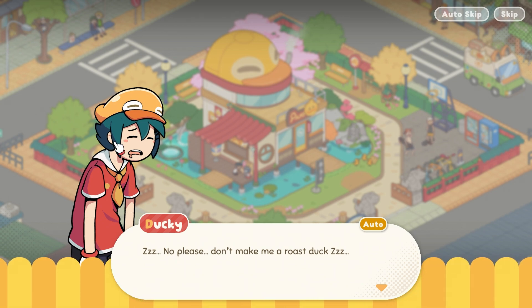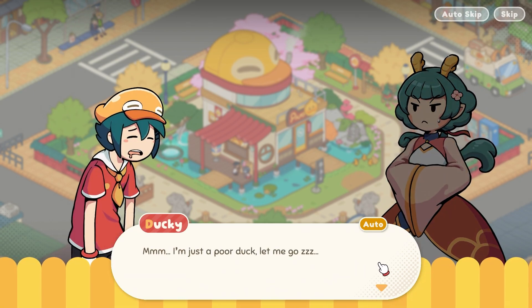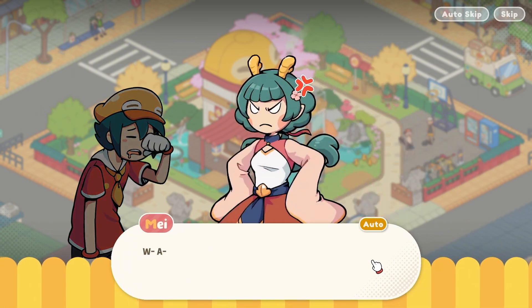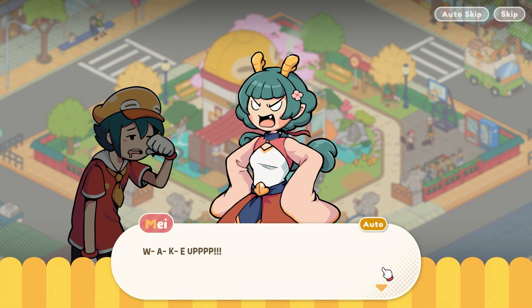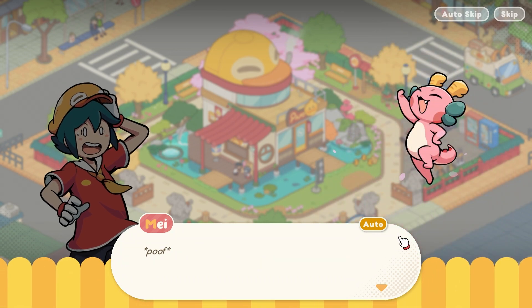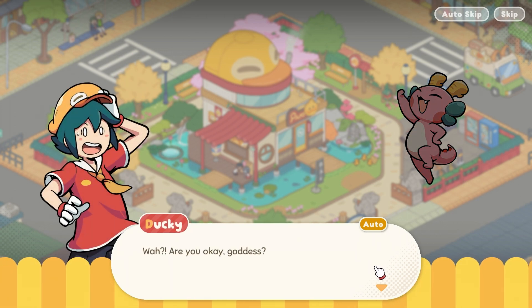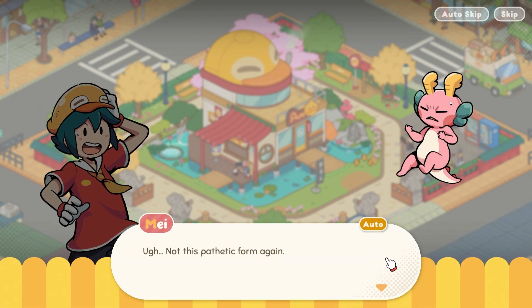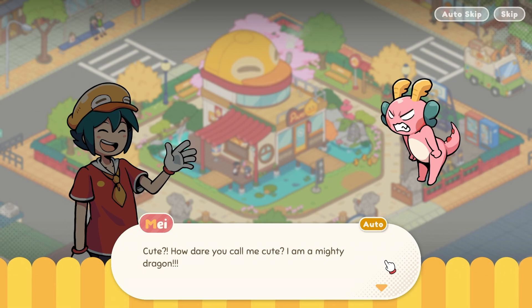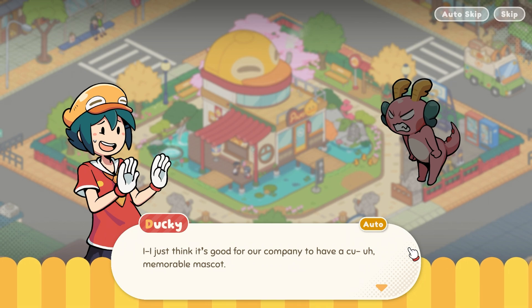Oh, is that like this character's dream? Its name is Ducky. 'I'm just a poor duck, let me go!' Ducky, wake up! Listen up, we just got our first — oh my god, she's like a little axolotl dragon! 'Wow, you okay goddess?' 'Not this pathetic form again.' 'Don't worry goddess, I think you look cute like this.' 'Cute? How dare you call me cute — I am a mighty dragon!' I just think it's good for a company to have a cute, memorable mascot. 'What?! I'm a boss here, not a mascot!'